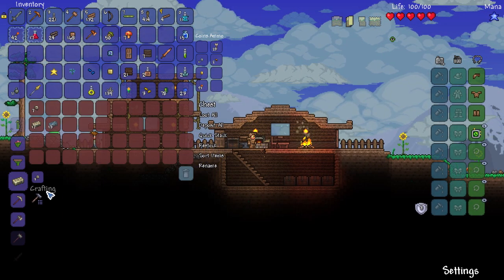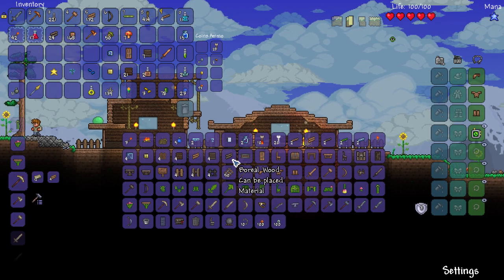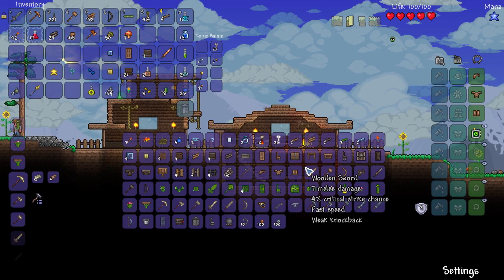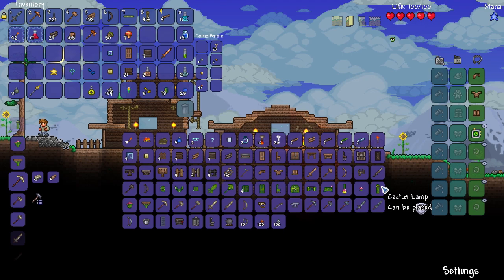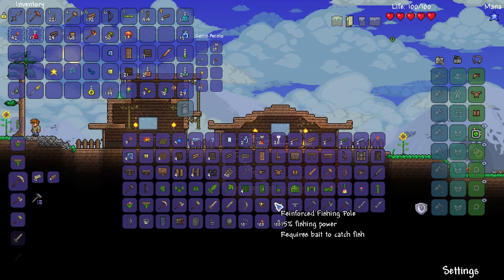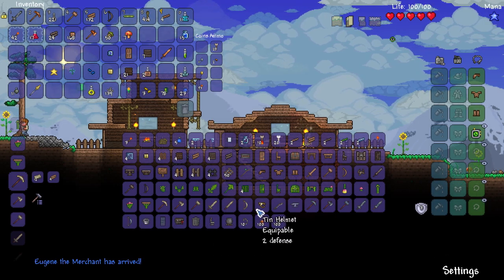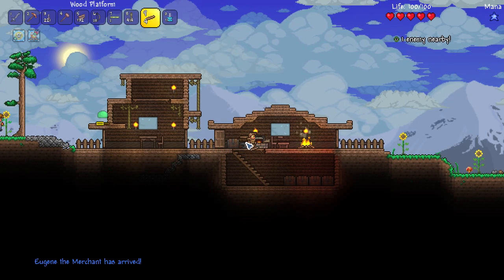Let's go ahead and craft up some of these bars. Is there anything worthwhile I could make with tin or lead? Not really. I don't even have iron in this world — I got lead. Oh, look at that — Eugene the merchant has arrived. Well, I know what I'm going to make.